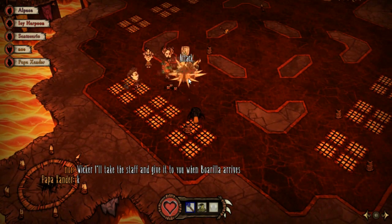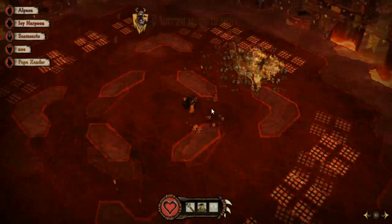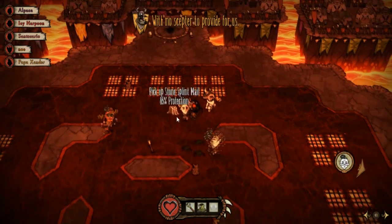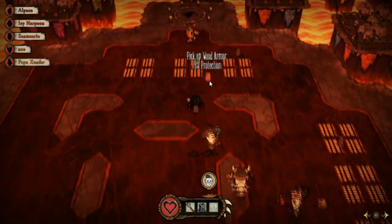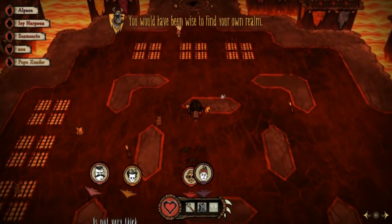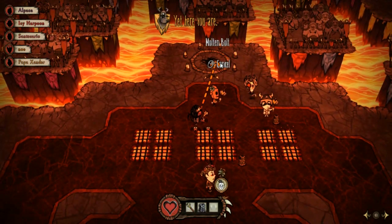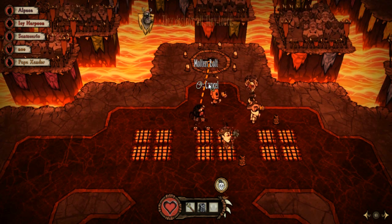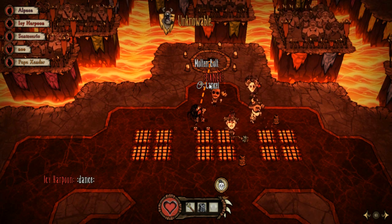Right now we're deciding who is going to be our runner. A runner is going to be very important when facing the Barilla, as you'll see shortly. Our future runner, playing Wilson, has a fiery death staff which does a lot of damage — that's why we had him pick it up for now. But later we're going to have him swap that staff with our CC person, who is playing Wicker. When Wicker picks up that staff she'll be able to do more damage against the Barilla, instead of having the fairly useless Petrifying Tome against it.